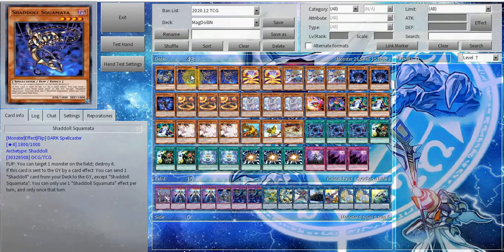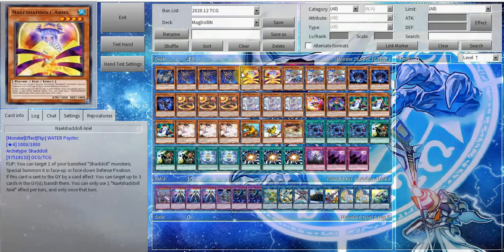Schemata dumps anything and gives you extra consistency. It swaps in for realistically any other Shaddoll in your graveyard, which is really what matters. Next up we have the two copies of Ariel. Ariel is really good this format — being able to banish say Golden Lord in your opponent's graveyard, being able to banish Drytron monsters in their graveyard. You have easy access to it through cards like Construct and Shaddoll Schism.